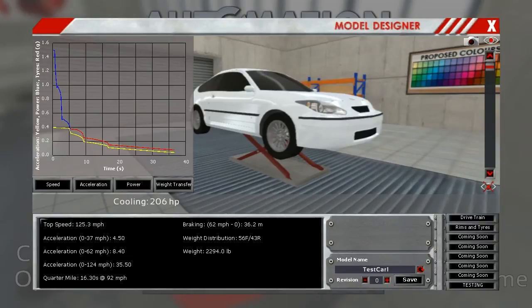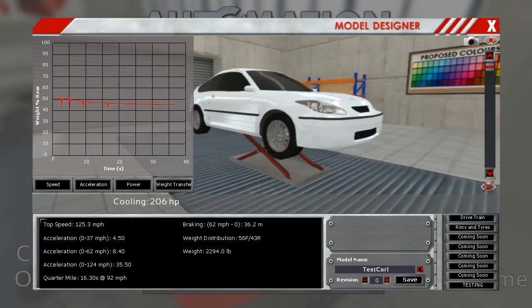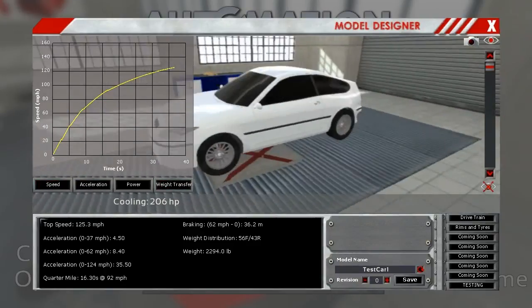Here you can see the acceleration, power over time, and the tires — which I believe represents how many G's you're pulling. This shows the power through the gears and how well you're staying in your power band. When you go into second gear you're dropping down to about 90 horsepower, but from there it stays above 100. Weight transfer: as the car accelerates it pulls weight backwards, so when you first get on the gas you go above 50%, which means you get traction in the back.